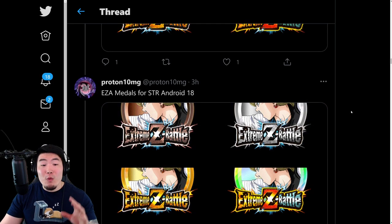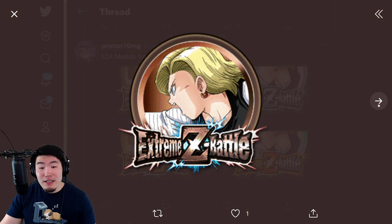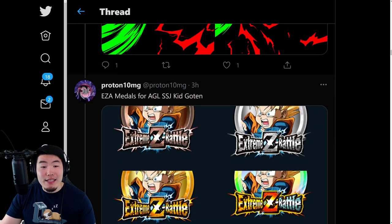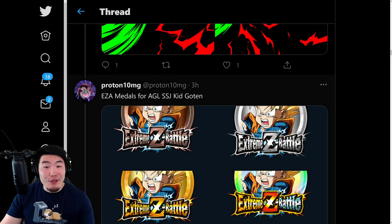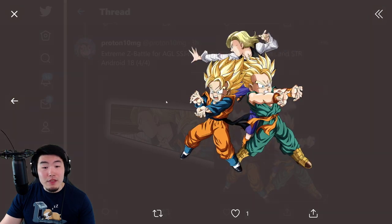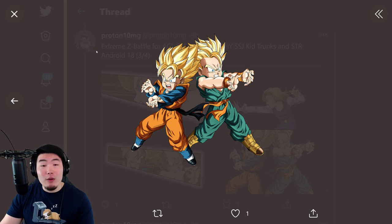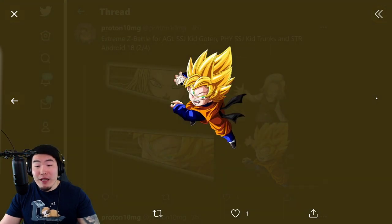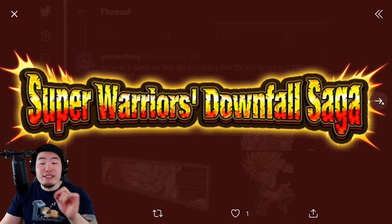Moving on from the Peton Battle stuff, we have Extreme Z Awakening medals for three upcoming Extreme Z Awakenings dropping with the next Dokkan Fest. This is the STR Android 18 Extreme Z Awakening, then we have medals for the PHY Super Saiyan Kid Trunks, as well as the AGL Super Saiyan Kid Goten. And these Extreme Z Awakenings, especially Kid Goten, are really, really good. Of course, we have the sticker effects for all three of the Extreme Z Awakening units, and all three of them will be Extreme Z Awakening in the same event — the event is called Super Warriors Downfall Saga.